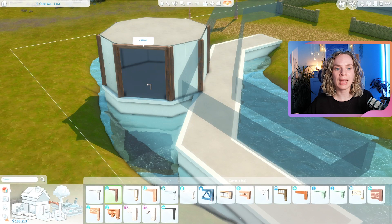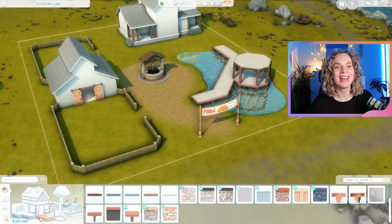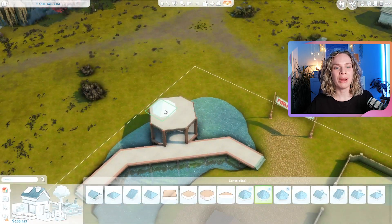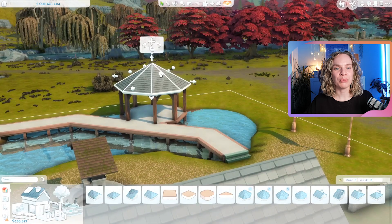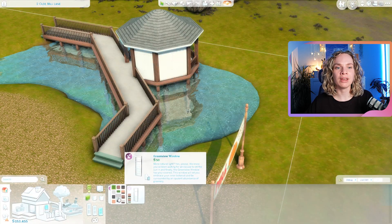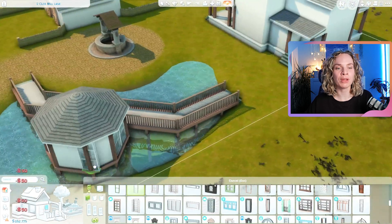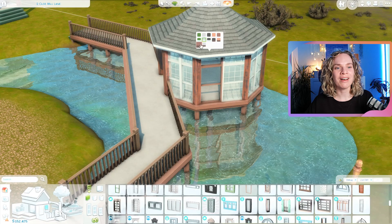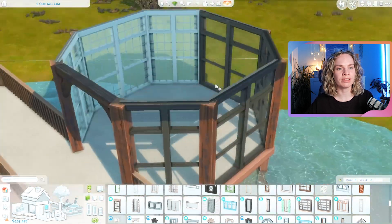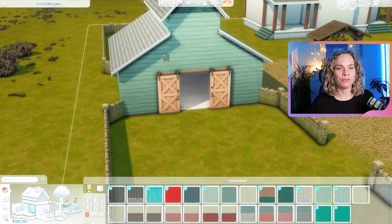I wanted to give you multiple options for this lot — you could live here, set it as a cafe, or just hang out. I love going to cafes in gameplay, it's so much fun. You can browse around the pumpkins, and there is also an apple tree orchard. Right now I'm working on a bridge structure over a pond — kind of a bridge with a gazebo or pergola.